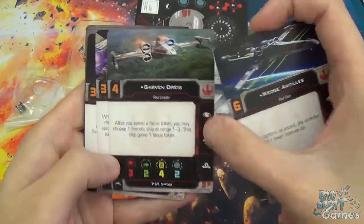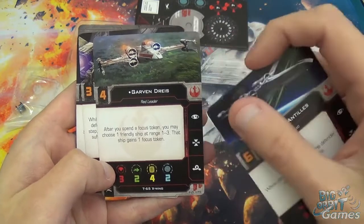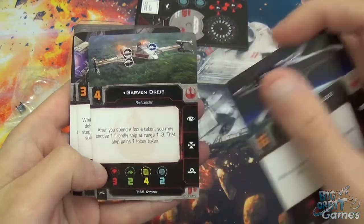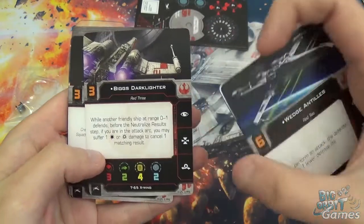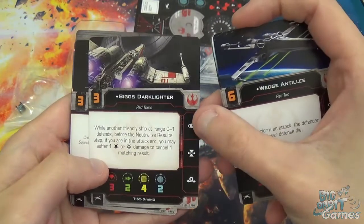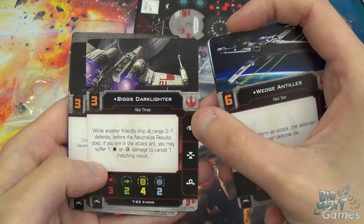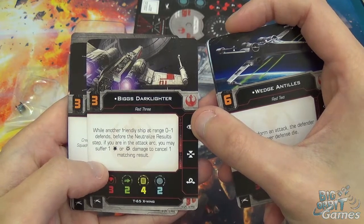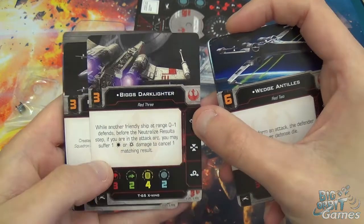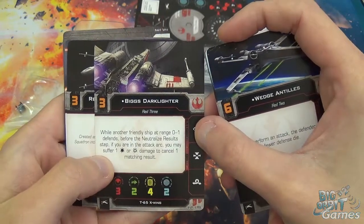You've got Garvin — after you spend a focus token, you may choose one friendly ship at range 1 to 3, and that ship gains a focus token. Very good ability. You've got Biggs, who — while another friendly ship at range 0 to 1 defends, before the neutralize result step, if you're in the attack arc, you may suffer one damage or one crit to cancel one matching result. So Biggs takes one for the team, as he did in the trench run.